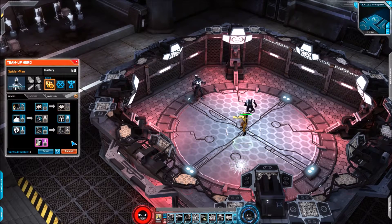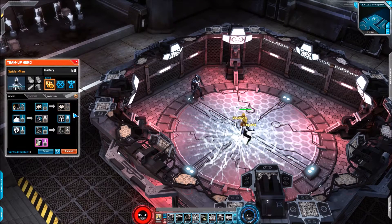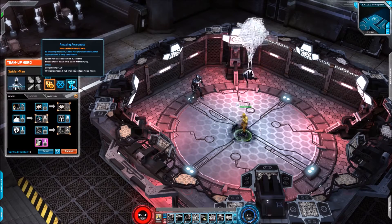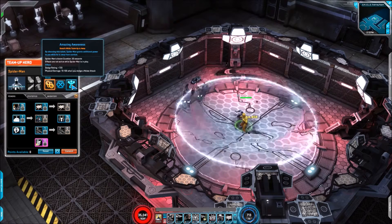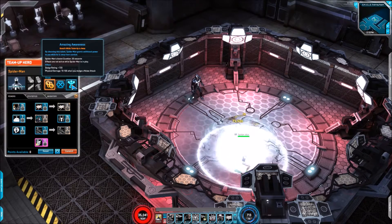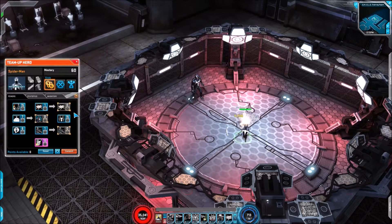It really is. I'll talk about the passive side, but given how much you're getting from the active side you're going to want him in active — it's a no-brainer. For passive we have Amazing Awareness: dodge rating 720 and physical damage 70 to 105 when you dodge a melee attack. That's useless. Early in the game there may have been some value, but now 70 to 105 damage is absolutely nothing — especially since this variant is a ranged character, so you shouldn't really be getting into melee range.